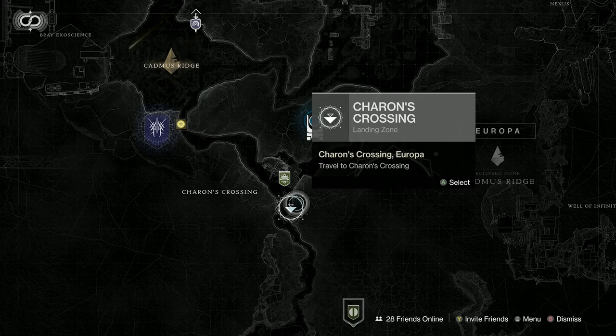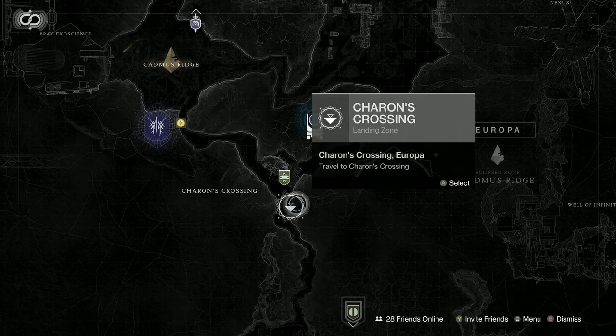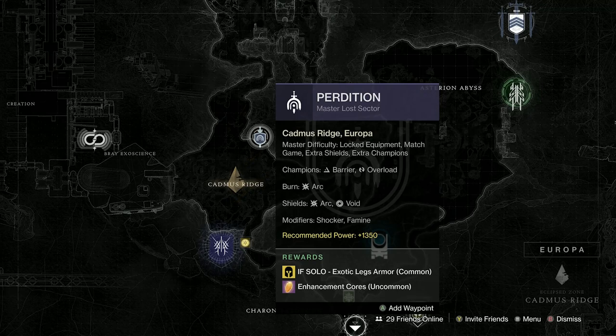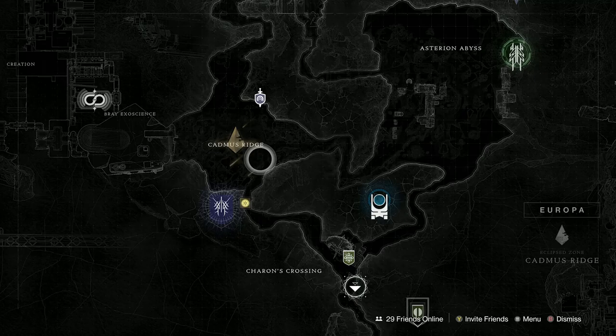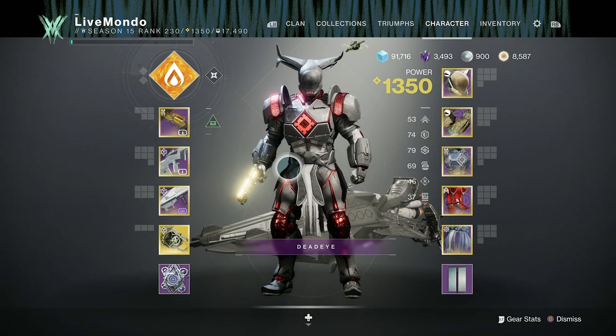Then I finish off on Europa. On a Tuesday I pick up the weekly bounty for doing lost sectors, bounties, and patrols on Europa. I don't bother with the Empire Hunt bounty. I pick up the rest and do those. Same as the Moon, you'll usually have a bounty requiring you to kill enemies in a specific area. If you need to kill Vex Harpies, go to the Perdition lost sector — there are just so many of them there. That is the full route I take for bounties.